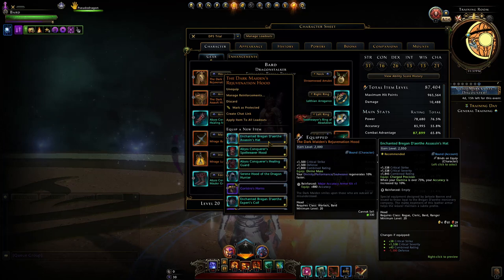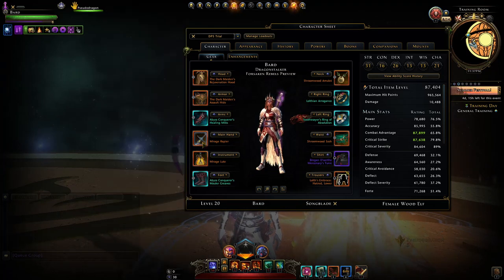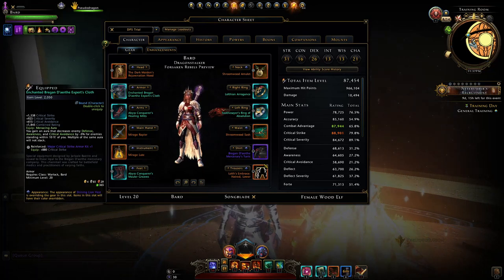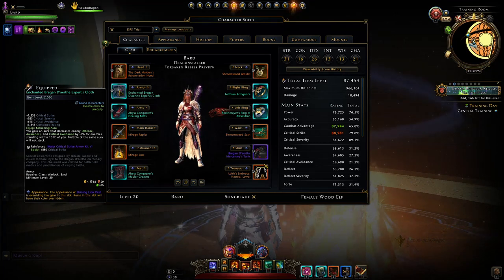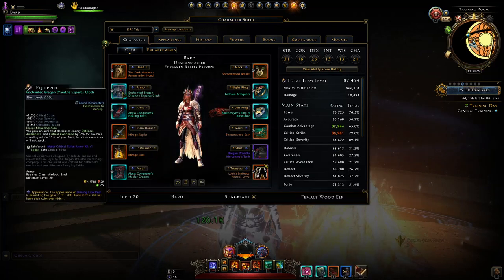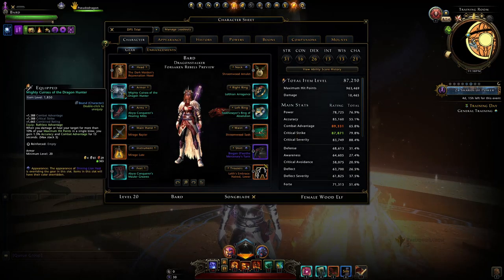The Bregan headpiece alternative comes from Menzoberranzan and you should easily be able to obtain it by farming the campaign zone. For armor, we use it primarily to buff the damage from our Mirage clones — this damage does affect them, though a lot of sources do not. An easy switch is the Enchanted Bregan one, which is a debuff reducing enemy stats causing you and your entire team to deal extra damage. If nobody in the group is running this, you'd gain a bit more damage through it than through the Dark Maiden's armor, and your clones also gain the boost. The Mighty Kuras is another alternative if you miss combat advantage stats.